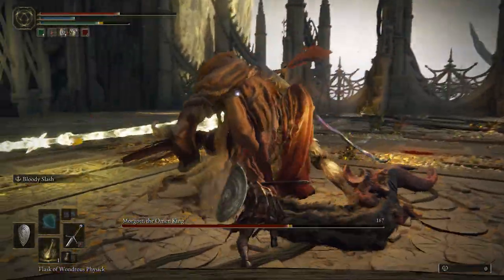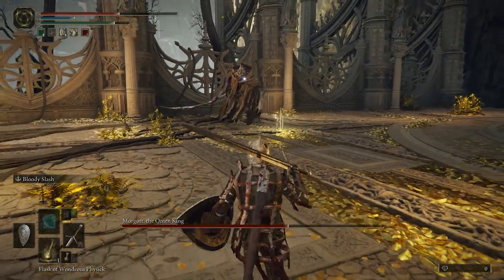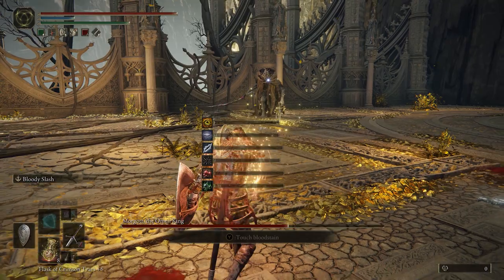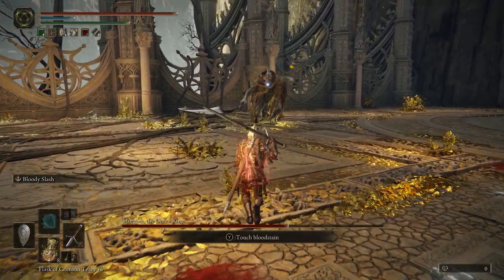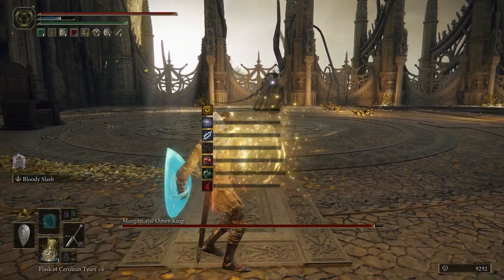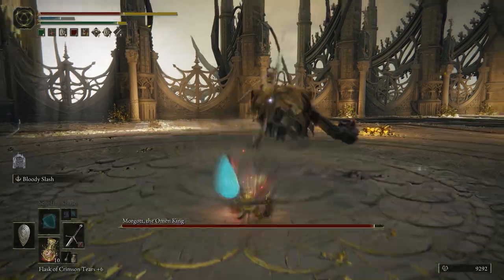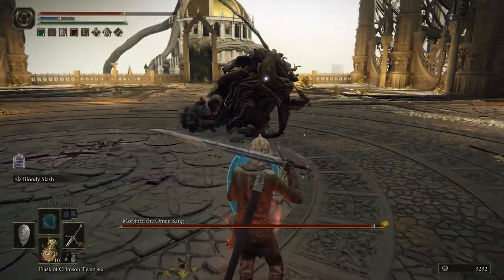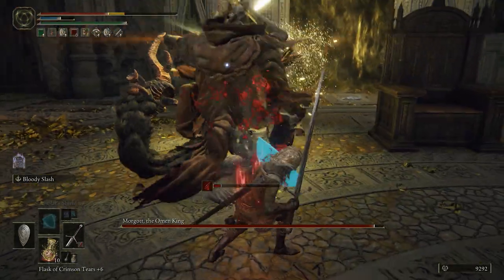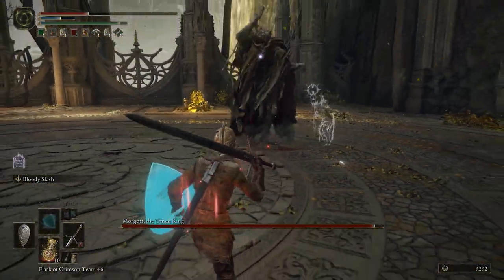He uses a lot of similar attacks in phase 2, so if you get good at dodging his attacks during his first phase, your chances of beating him during the second phase are much higher. The timing of his sword combos can be very difficult to get right. A major theme for this fight is rolling later than you think you have to. This boss seems specifically designed to punish panic rollers, so do not roll until you are sure he's about to swing.